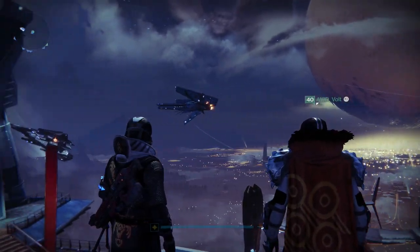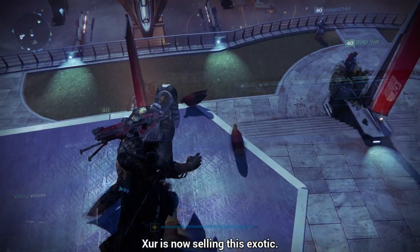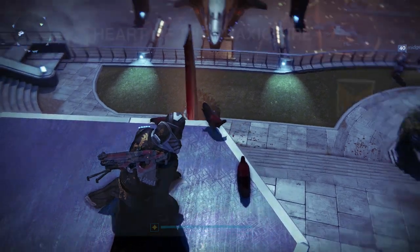Hello guardians and welcome to today's video. Today we will be reviewing the exotic warlock chest piece, the Heart of Praxic Fire Year 2. It is currently in Xur's inventory, so I hope I can help you decide whether or not to pick up this item. With that being said, let's get right into the review.